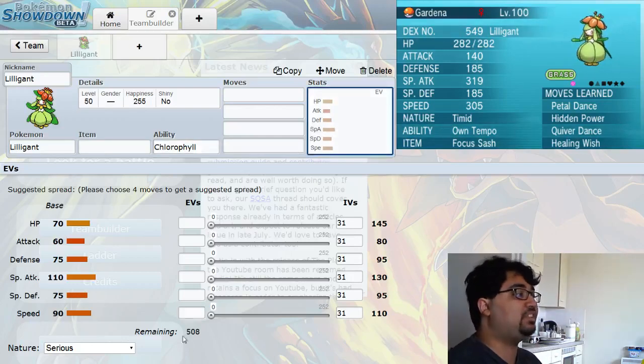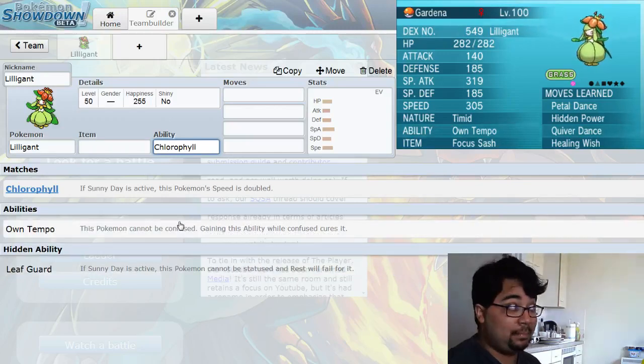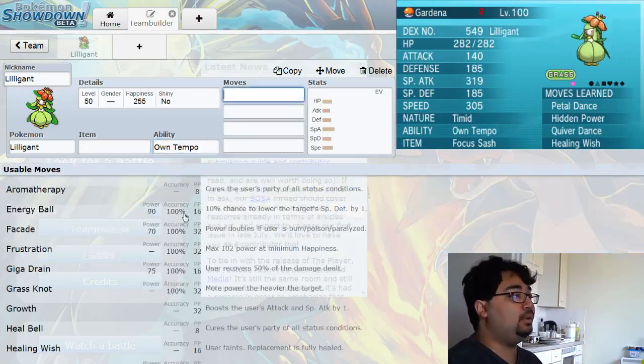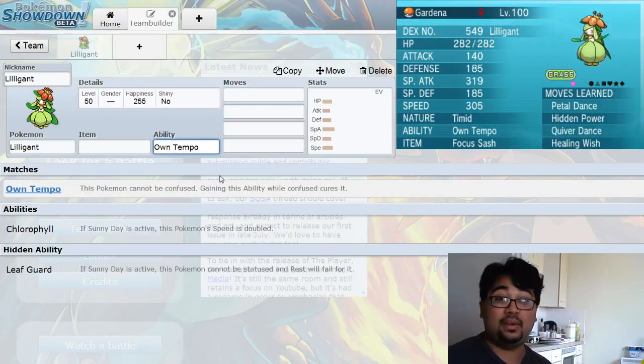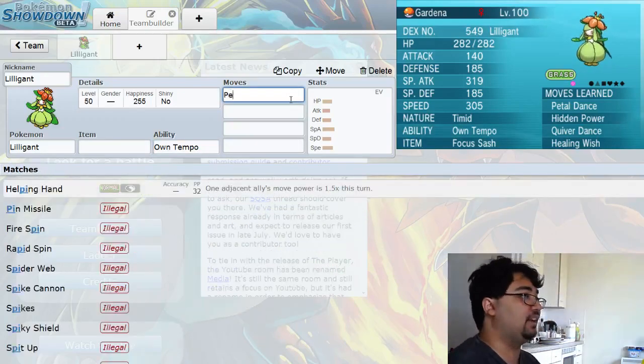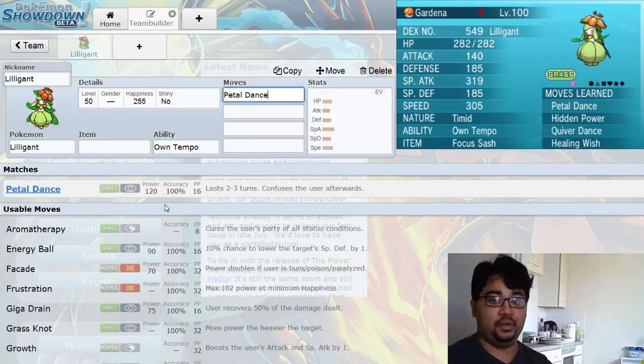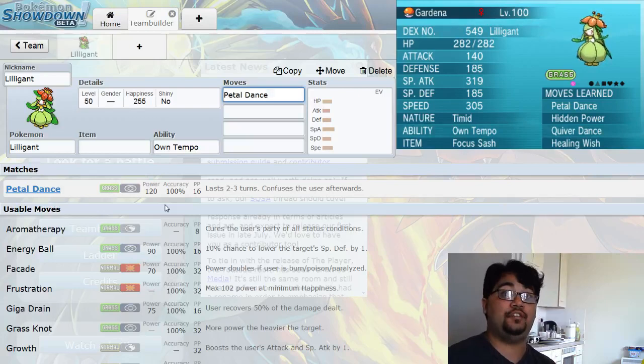I actually run the ability Own Tempo. Lilligant's base speed is 90. Chlorophyll will boost that quite high, but I don't run Chlorophyll because I think she's fast enough without it. She has Leafguard, Chlorophyll, and Own Tempo — and Own Tempo isn't a hidden ability, so you can get it in the wild. What Own Tempo does is it prevents the Pokémon from being confused, and getting the ability while confused removes it. This is a brilliant ability because Lilligant's main offensive move is Petal Dance. Petal Dance lasts two to three turns, base power 120, and confuses the user once it ends. So it is essentially a special Grass-type Outrage — a very hard-hitting move — and because you have Own Tempo, you will not get confused. So you can keep Petal Dancing to your heart's content.